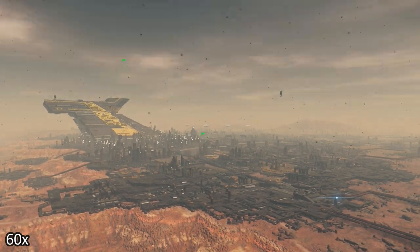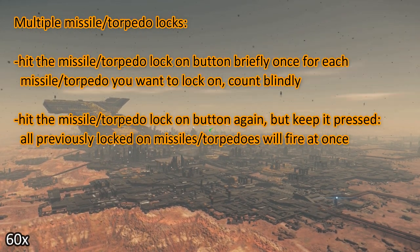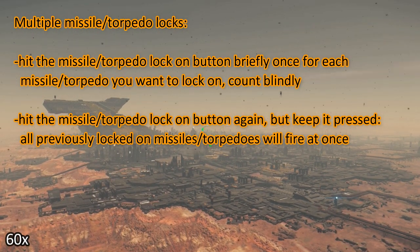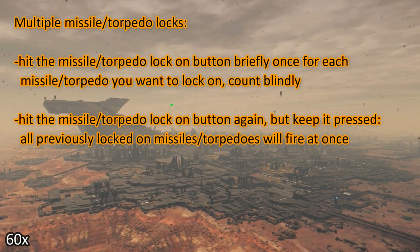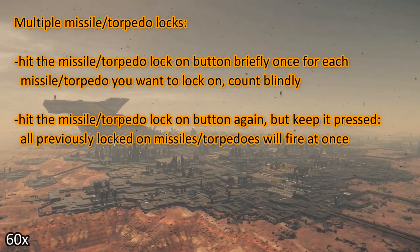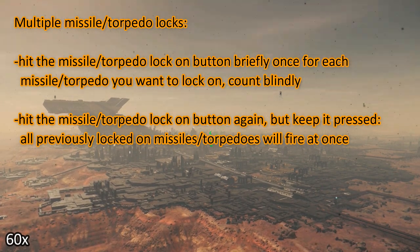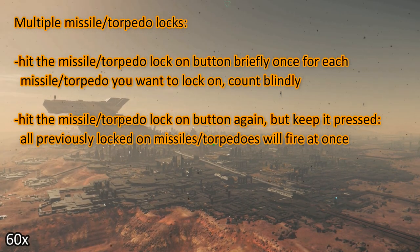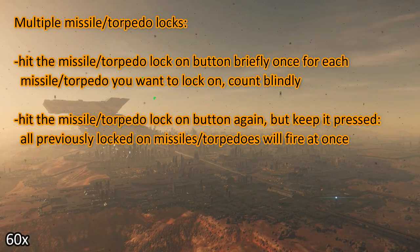So how do you get multiple missile and torpedo locks? There is a lock-on button, and if you press this button very briefly you are locking on one missile or torpedo. After a while, when that torpedo or missile is locked on, you press this button again but you keep it pressed — and now multiple torpedoes should fire at once.